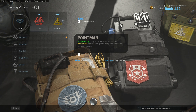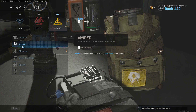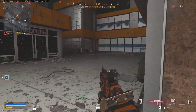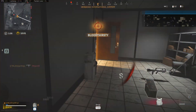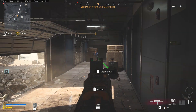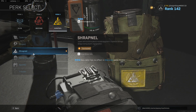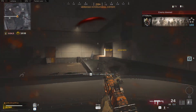Perk 3 is pretty much the same as usual. We can get away with running Tracker for the footsteps, Shrapnel for an extra lethal, or Amped, which is a very good option too. Tune-Up is also kind of good if you are running in squads, just to get that reduced revive time. Shrapnel is good for getting that extra lethal grenade — just chuck it over a wall. Tracker is good for seeing enemy footprints when they run into a building. Amped is good for switching weapons very quickly in close-quarter situations. We're going with Shrapnel, because chucking an extra piece of lethal equipment at someone and basically deleting all their armor is super strong in this game.